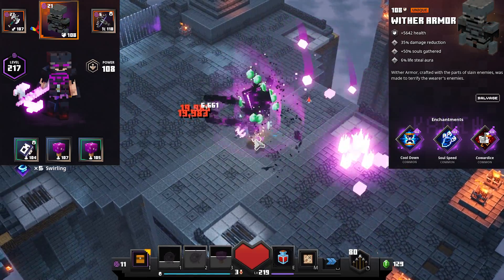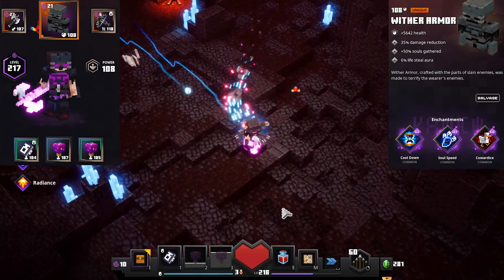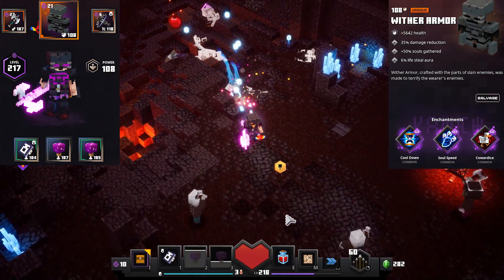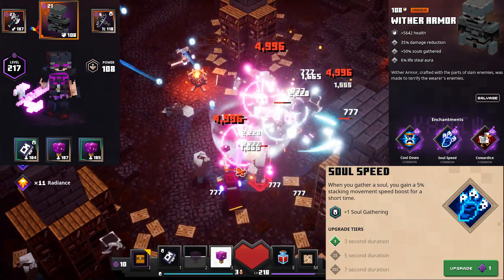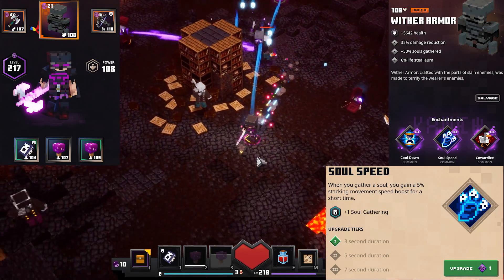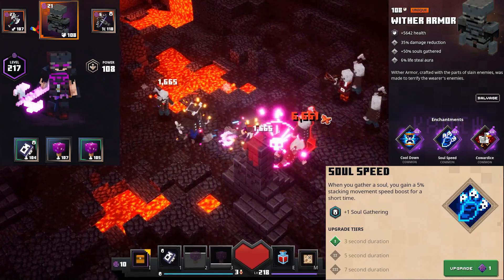The 35% damage reduction is the Wither Armor's unique perk, and this makes it a must in this build because when using the base version of this armor, the Grim Armor, you will have way less defense and die a lot more. The Wither Armor is just incredible — the damage reduction it gives you adds so much to your survivability. The first enchantment that we want is soul speed. This gives us a 5% movement speed boost for every visual soul we collect, stacking up to 5 times for a total of 25% bonus movement speed. Its duration is 7 seconds, so it is really easy to keep it up, and this is what makes the build feel quick when running through dungeons.